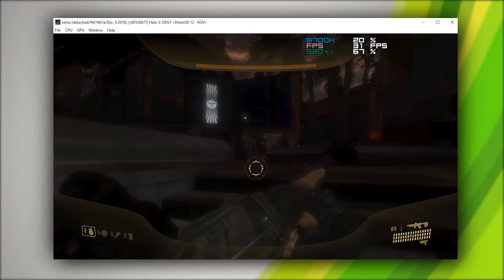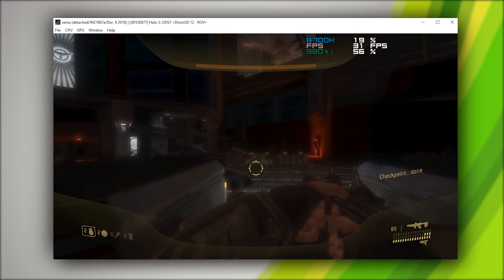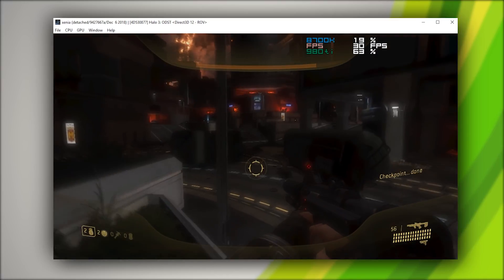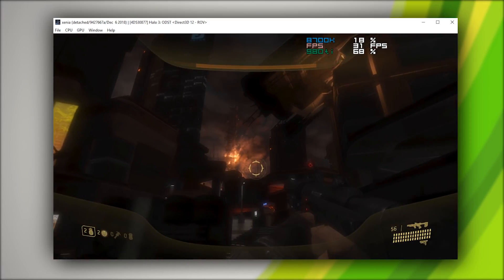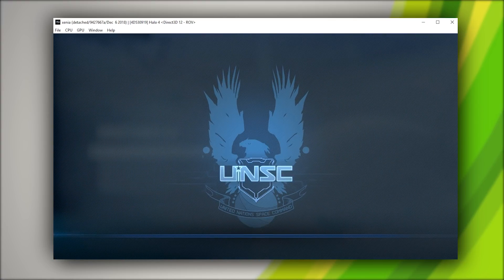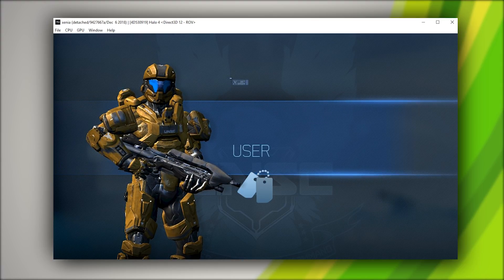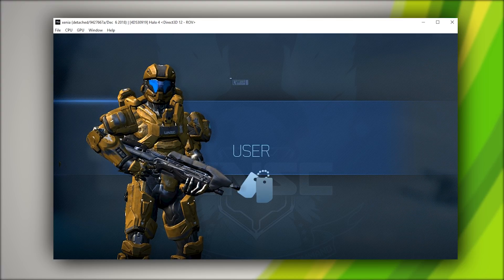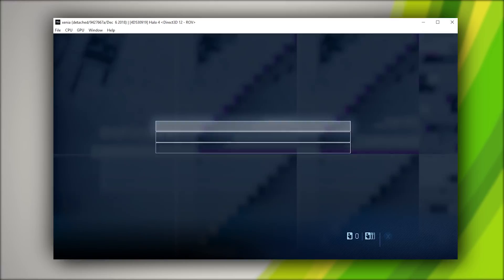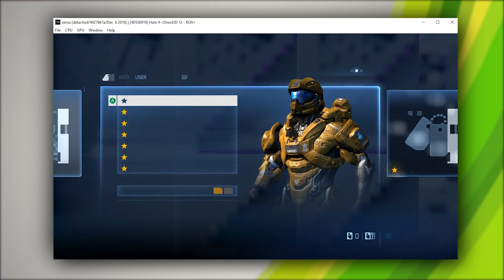When we consider that this game was not even slightly playable only 2 months ago, it really does go to show how much work has been put into this emulator. Many other big Xbox 360 games are now also showing signs of life and have seen massive improvements to their 3D rendering — for example, Halo 4 no longer crashes when you try to boot it. As with any of the other emulators covered in this video, if there are any games you'd like to see me test or have any questions, don't be afraid to leave a comment below.